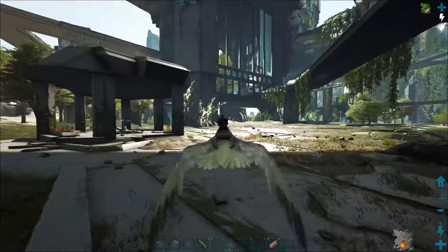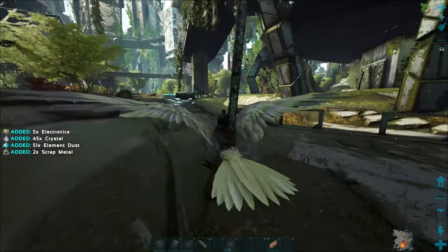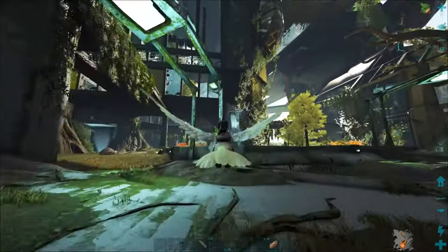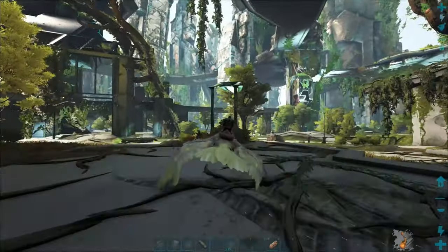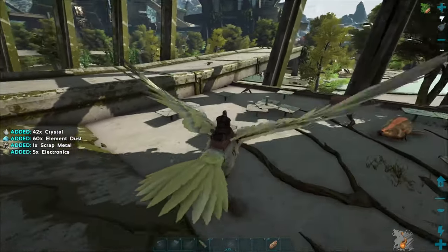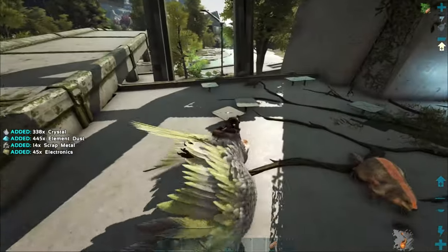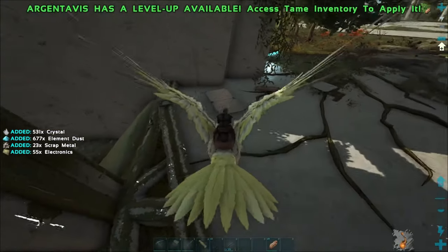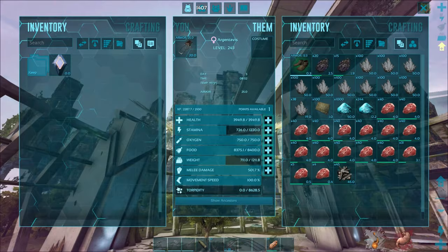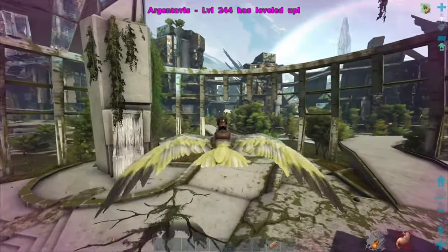I'm going to go farm up some more resources. Let me show you what you can get element dust from — these lampposts right here. If you have a Doedicurus it helps a lot because they collect a lot more. There are also benches and tables over here, and you can get a ton of metal dust from those. So benches, tables, and light posts are definitely what you want to be hitting. Just that little bit we had gives us 1,200 already, and we need about 12,000, so I've got a little bit of ways to go.